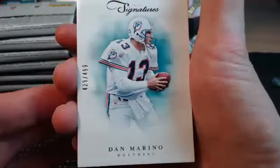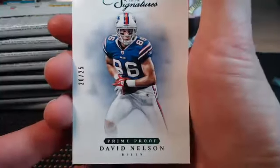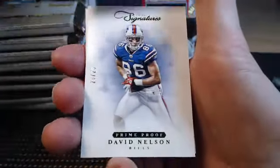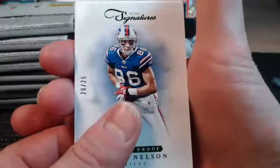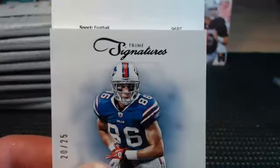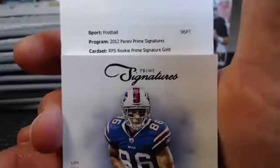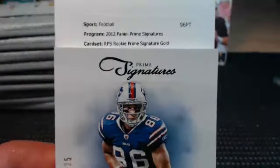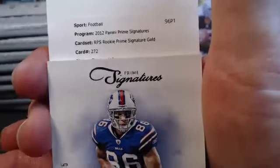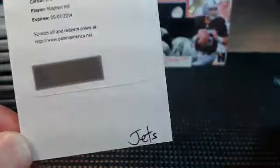It's a Dan Marino to 499. Here we go. Behind him, David Nelson, 20 of 25 — Prime Proof of the Buffalo Bills in the AFC East. Dallas Clark to 499. And we have a Redemption — we hit a big Redemption last time out of these. Prime Signatures Rookie — Prime Signature Gold. Kevin, we hit Gold before? We did. Gold is to 25. Number to 25 — it's Stephen Hill on the Jets, card number 272. That one's going to Paul in the AFC East. Stephen Hill, wide receiver, Jets.